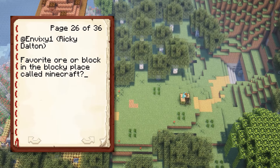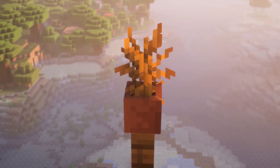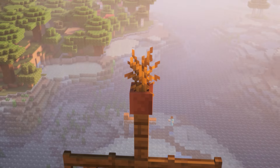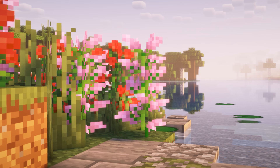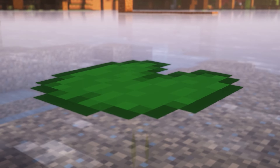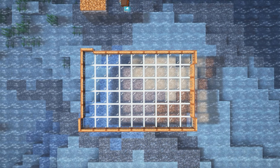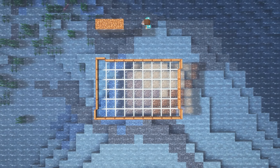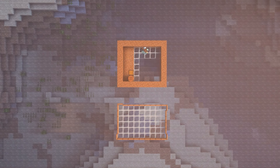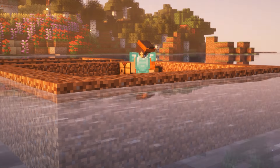While we do that, I'm going to answer a bunch of your questions, so feel free to leave this running in the background. Our first question comes from Nvixie. They ask: what is your favorite ore or block in the blocky place called Minecraft? And if I'm being honest, I had to sit and think for a couple minutes. But after heavy deliberation, I've realized that my favorite ore and favorite block in Minecraft is copper. I would have said copper even before the most recent update — I've just really liked the idea behind copper with its four different state changes.